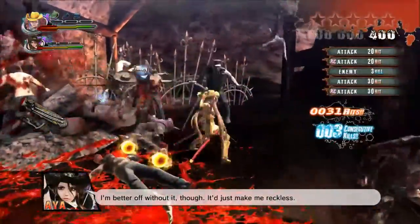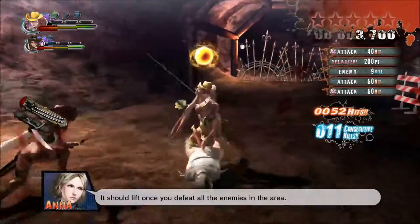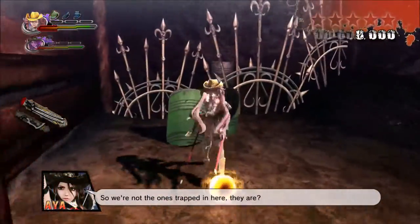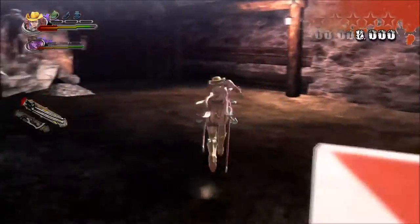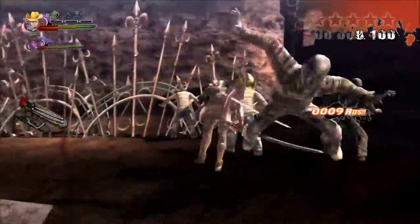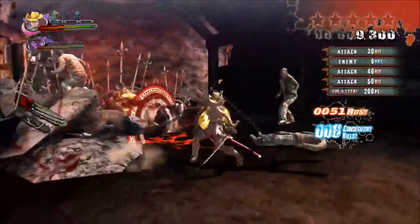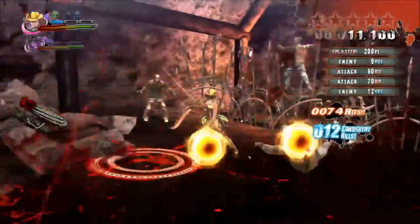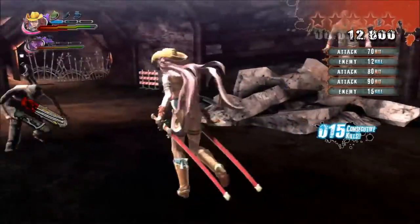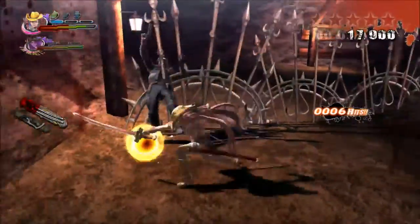Kill these guys for points and orbs - your classic character action style. I'm kind of getting a better feel for it. That introductory boss fight to the game - it fucks you up. I'm new to the game, so I don't really know the controls all that well. The fact that they just throw you into something like that does seem off-putting, but this section seems a lot more bearable.